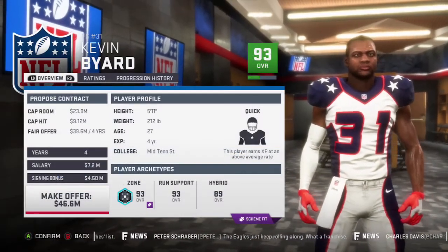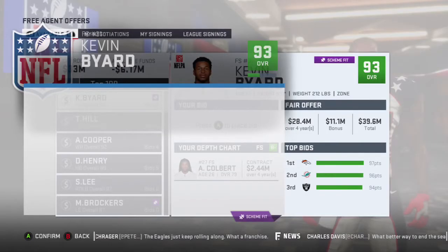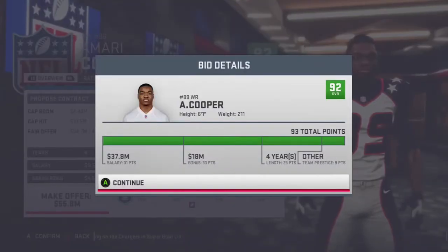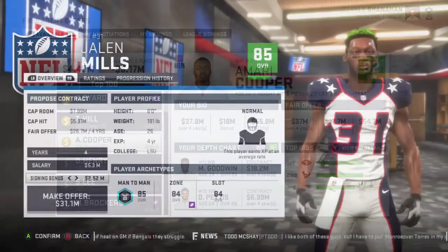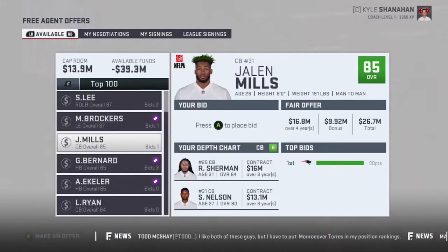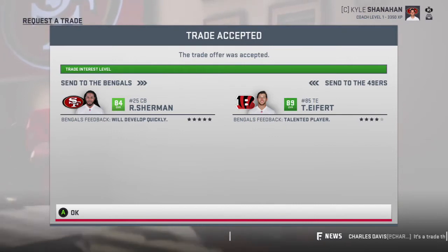We actually have a lot of cap room to work with. I'm going to offer Kevin Byard a nice contract — we are his best offer. We're also going to go after Michael Crabtree — I got him confused with Amari Cooper, my bad — still a very good wide receiver, and we're his best offer. Richard Sherman is down to an 84 overall, so we have to offer Jalen Mills a deal and trade Richard Sherman. We're trading Richard Sherman for Tyler Eifert straight up — higher overall, and we need a tight end.